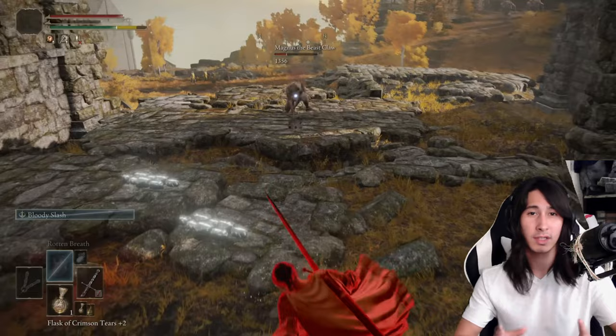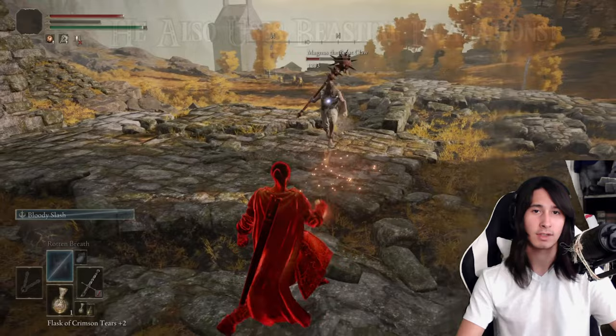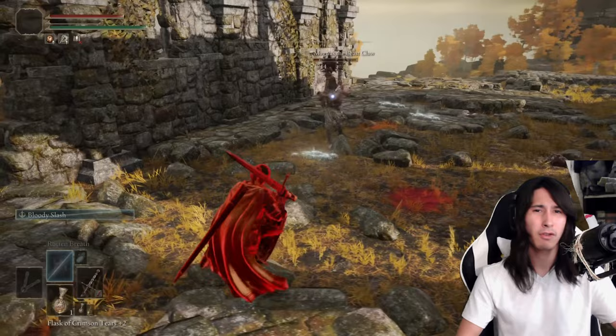The NPC is using a Great Star that has the ash of war known as Lion's Claw — he'll be doing the front-flip smash weapon art — and of course the Great Star heals with every successive hit. Thankfully, a very easy cheese is to grab yourself some Dragon Communion incantations, preferably Rotten Breath and Ice Breath, and just spray away until he's dead. You can even use ranged blood attacks like the Reduvia blood blade, or if you have it, Rivers of Blood.